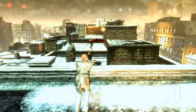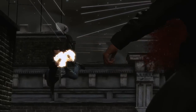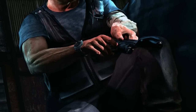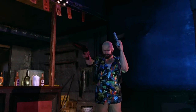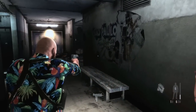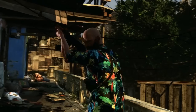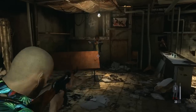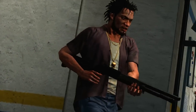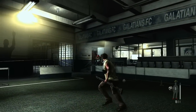Max's trademark dual wield is back. Carry identical SMGs, pistols, or a varied loadout — for example, a sawed-off shotgun in one hand and a pistol in the other. Some combinations provide a devastating amount of firepower. The animation system compensates for the weight and recoil of each weapon, even going so far as to shift Max's balance as he carries a long-arm weapon while shooting a pistol with his other hand.